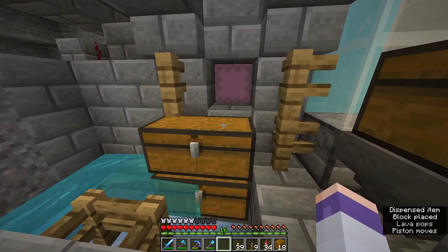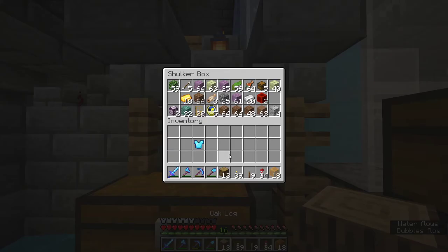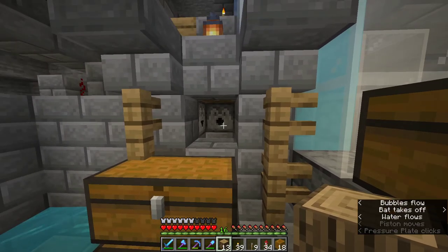Did it find anything? We have our shulker box with oak logs — beautiful. And now we can just take the oak log and get rid of the box.